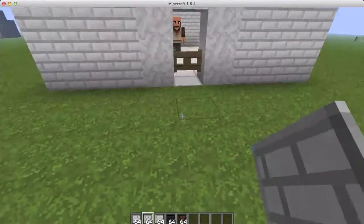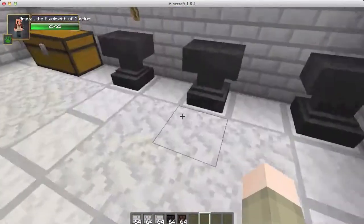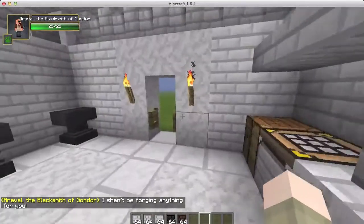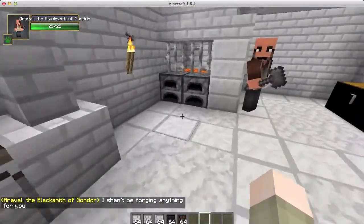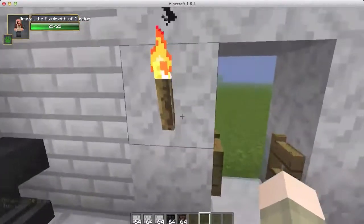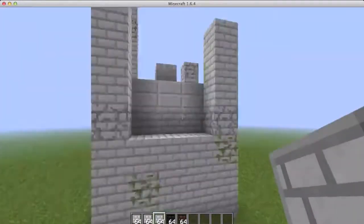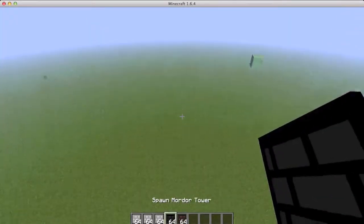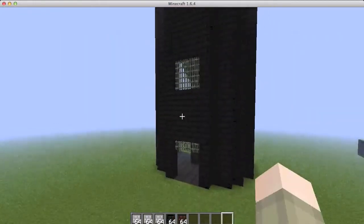Then we have the Gondor smithy — you can go in and talk to the blacksmith, punch him a little bit, and then he won't serve you. 'I shan't be forging anything for you!' Also, the ruined beacon tower — I mean, really, beacon towers don't last. And the Mordor tower!